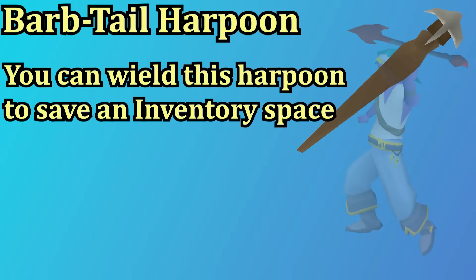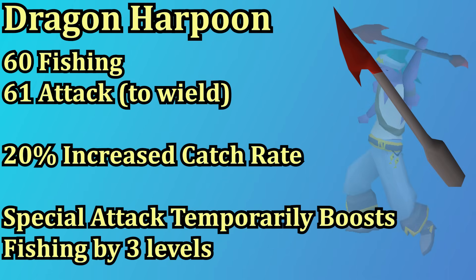There are a couple interesting options for harpoons outside of the regular one. The barbed tail harpoon is the same as the standard one but you can wield it, which saves an inventory space. The dragon harpoon requires 61 fishing to use and 60 attack to wield. You don't have to wield it to use it from your inventory, but it does save inventory space. The dragon harpoon gives a 20% catch rate over a regular harpoon, and if you can wield it you can use the special attack to temporarily get a plus three fishing boost.